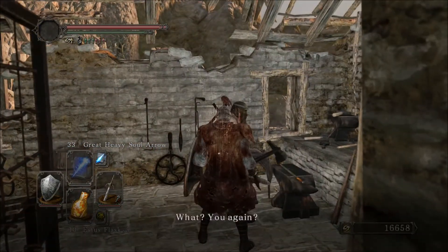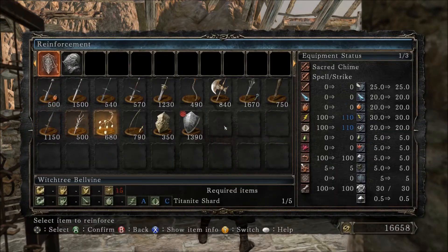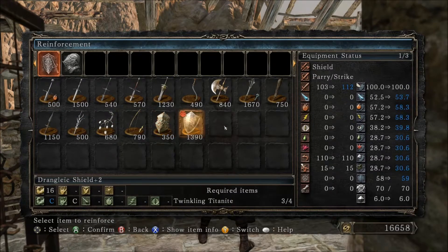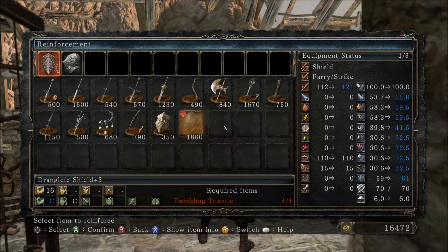So I'm going to upgrade my shield. I now have four Twinkling Titanites instead of only two. I'll reinforce that to get an extra stability. I need four now, and then I presume I'll need five to get it up to plus five.